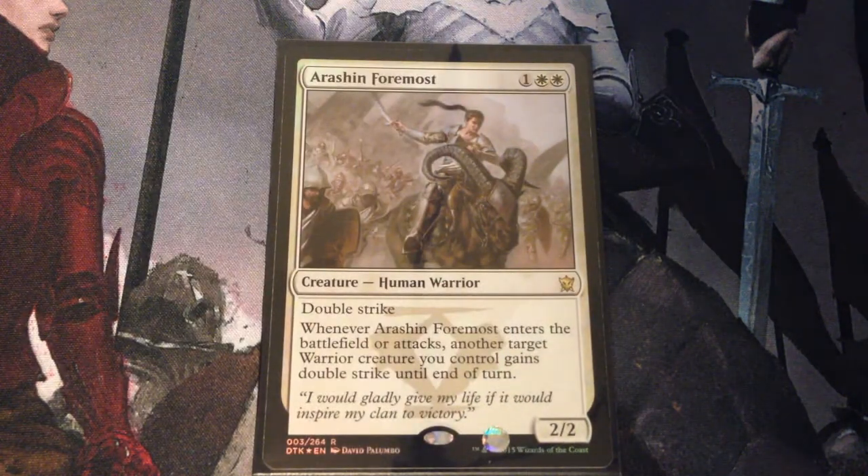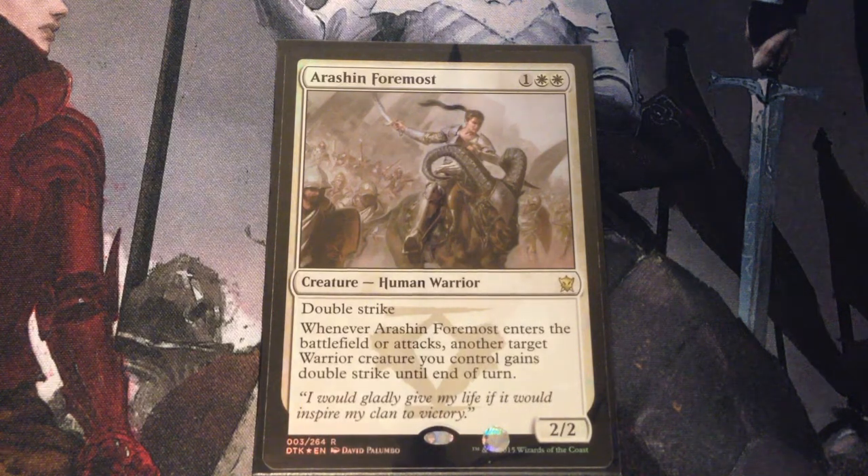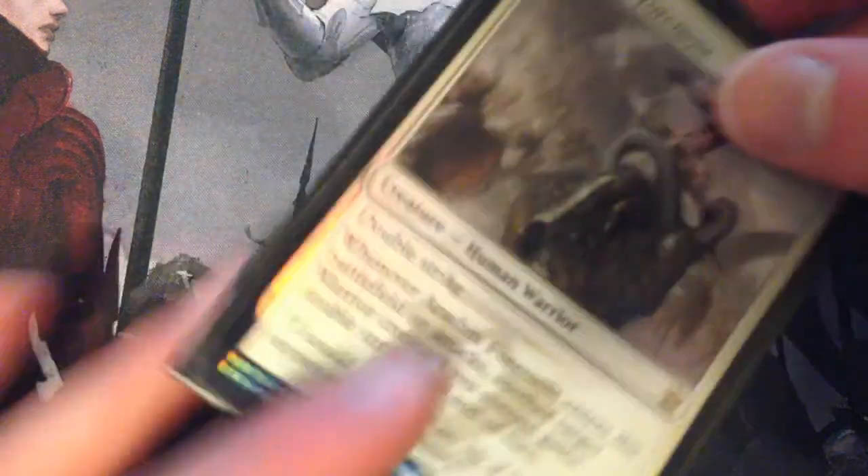Aurasian Foremost — 3 mana for a 2/2 human warrior with double strike. Whenever Aurasian Foremost enters the battlefield or attacks, another target warrior creature you control gains double strike until end of turn. We do have quite a few warriors, and Alicia herself is a warrior, so plenty of targets for the Foremost. And it's a foil.